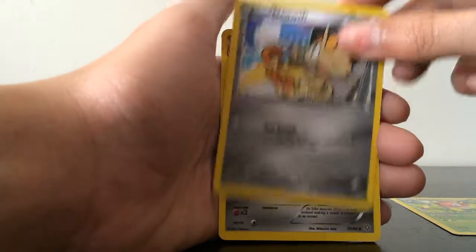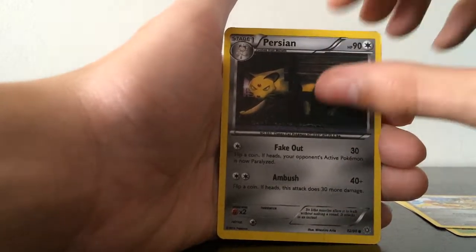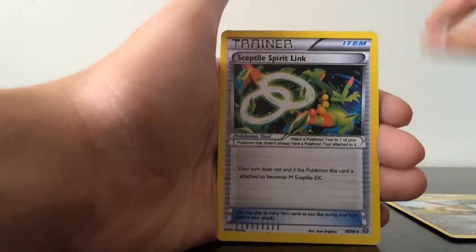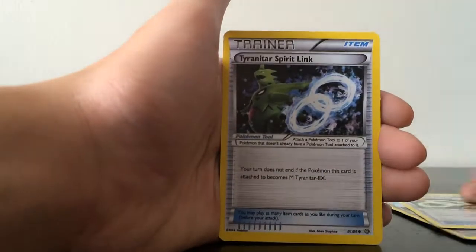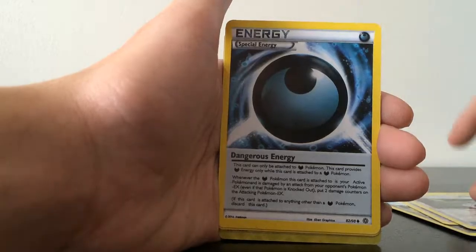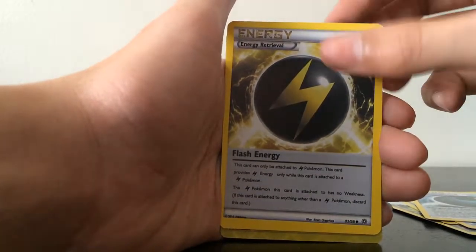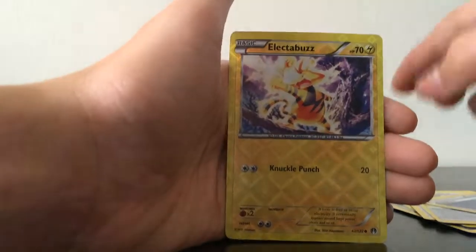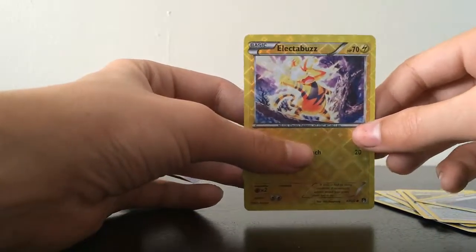We have Meowth — is that a Persian? Eevee! Sceptile Spirit Link. Tyranitar Spirit Link. Energy. Energy. Oh, there's a shiny. Level Ball. Wow, Electabuzz, guys — it's freaking the best.